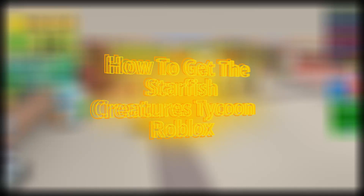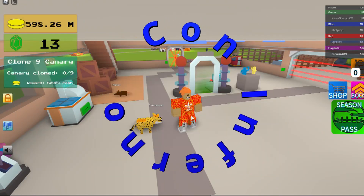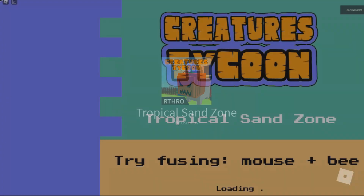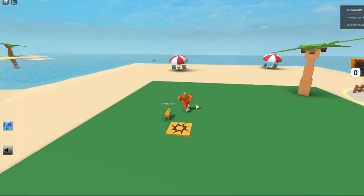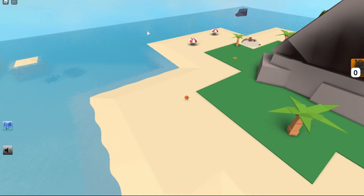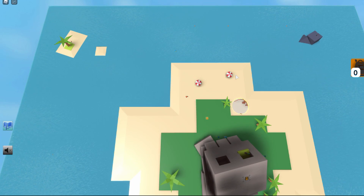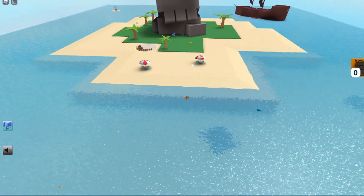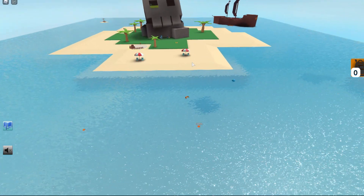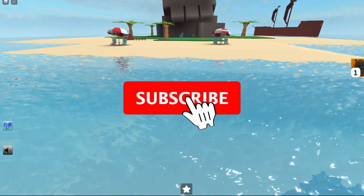Hey guys, today I'm going to be showing you how to get the starfish. First, you go over to the tropical sand zone. It's in the water over there. If you look at it from the home, it's behind you. You look at it from that stone thing, it's behind you too, and then that's how you get the starfish.